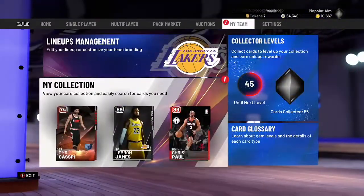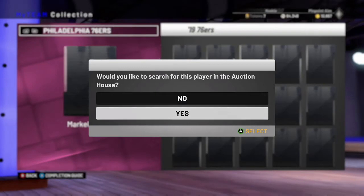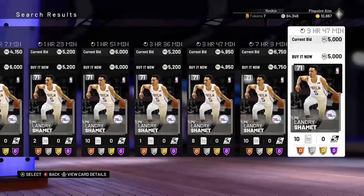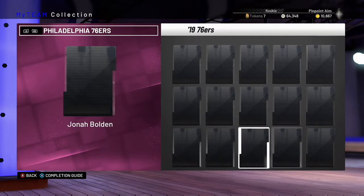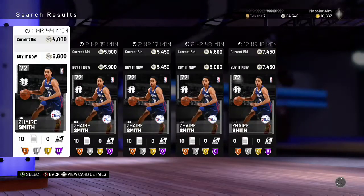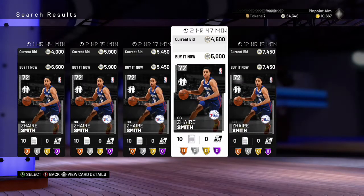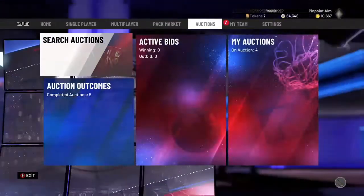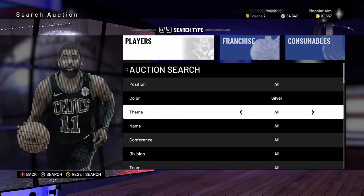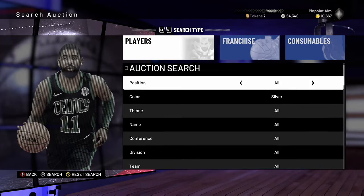Silvers are going to be extremely inflated right now. For example, Landry Shamit is one that's up there — he's roughly a 5K card even though he's a 71 overall and nobody's running him in their lineup. Same with the rookie Zaire Smith — he has a crazy inflated value for a silver. I have a little list of cards. Sniping takes a lot of work; you have to know the market a bit. You want to target teams that have very inflated silvers.